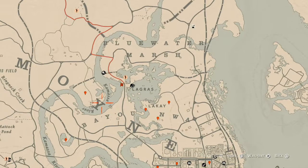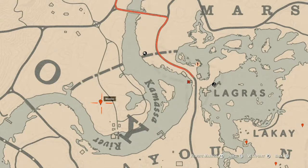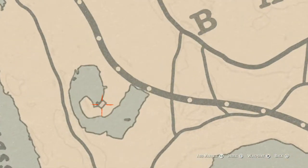Right here at this marker you guys will get a random coin. This coin is randomized — I cannot tell you guys exactly what coin you will get, but come over here with your metal detector at this location and that's what you will get. Let's go down to this next marker — there are two things inside this cabin.